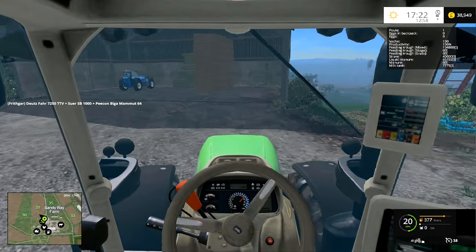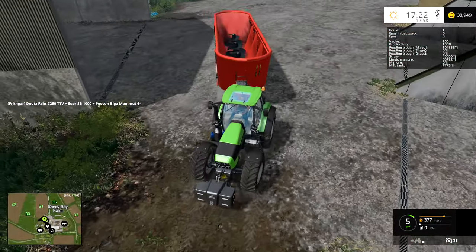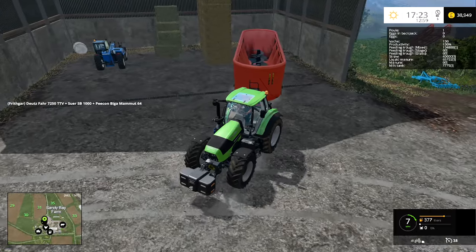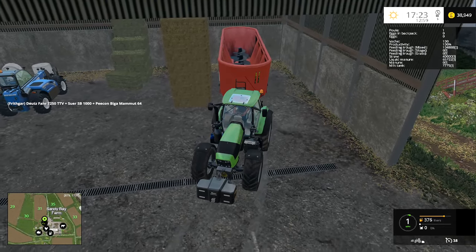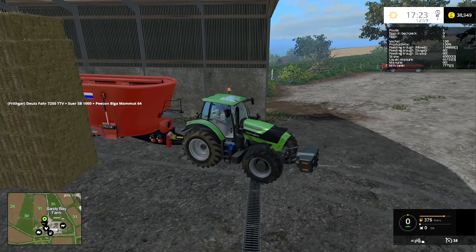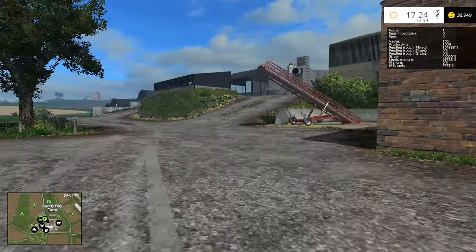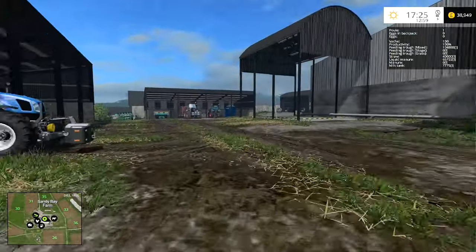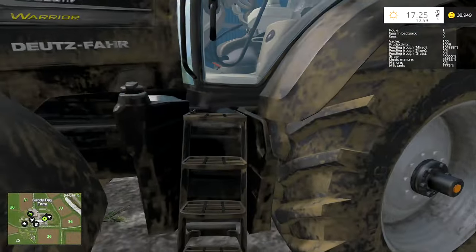I'm going to back the pecan in here and store that one in the shed — that's going to be sort of feed and feed-related storage. I'll back it in so I can actually see the rear of the trailer. I just smashed the back of my machine there, which I really didn't mean to do. I'll switch that one off and leave it there. I'm using the warrior for the seed drill — we're going to take that out and plant sunflowers in the field. I'll save the game first because I've seen someone have a really bad crash.